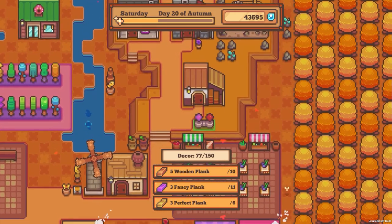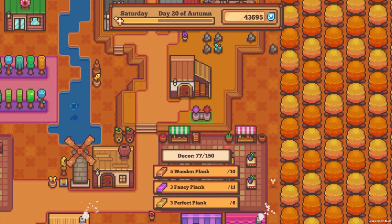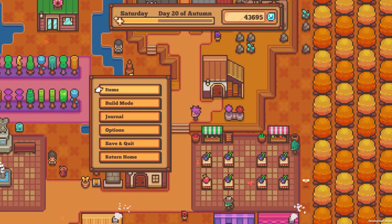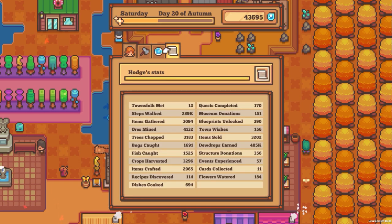I guess I'll put it down right here. Decor 77 out of 150 — so is that my town ranking? My hobby is 901 out of 990 — that's doing good according to this. So I guess that's why maybe it's now kind of figured it out and stopped giving me a couple of them. Looking at all of the list of things I've done: museum donations 150, quests completed 170, recipes and dishes — I don't even know.